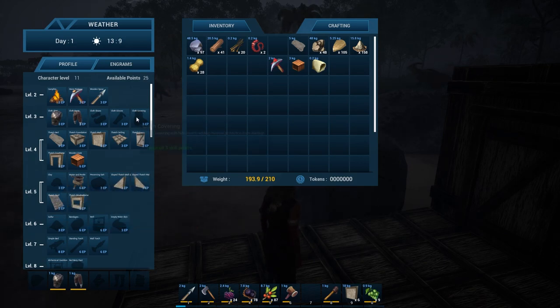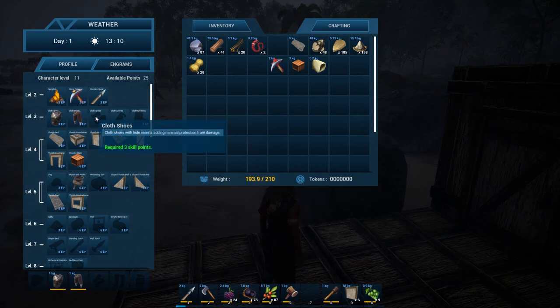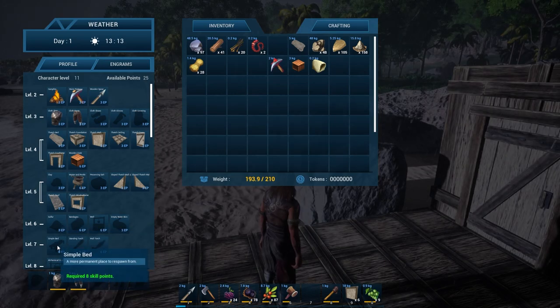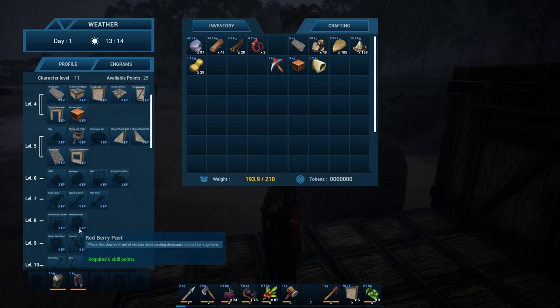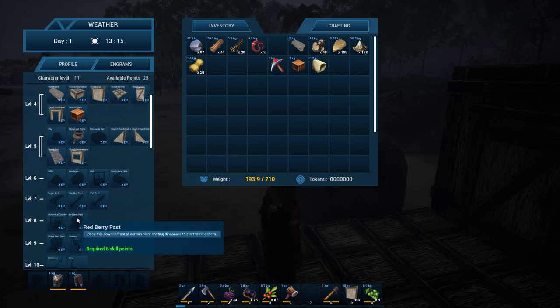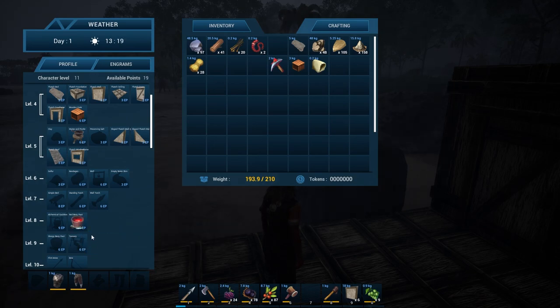Should I get more clothing items? Bandages might be good to heal. Alchemical cauldron. Red berry paste — places down in front of certain plant-eating dinosaurs to start taming them. I'm doing that because that is going to be the first thing we do next episode.